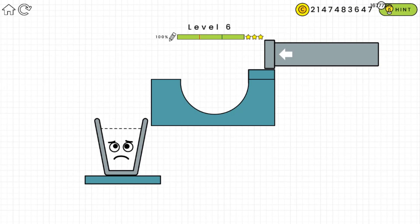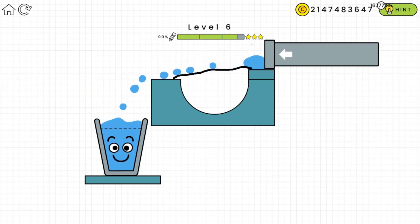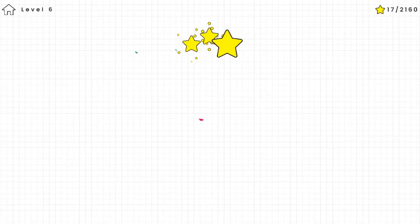Let's see where we should draw the line here. I think all we need is a straight line to cover the hole over there — just do that and the water is going to go down to the glass that is located on the left side. Okay, here we go!